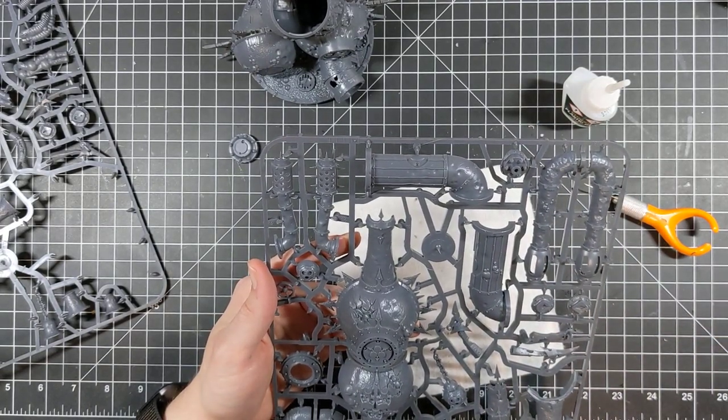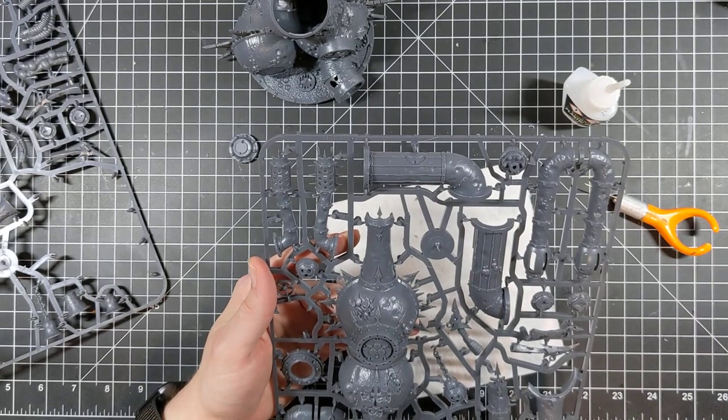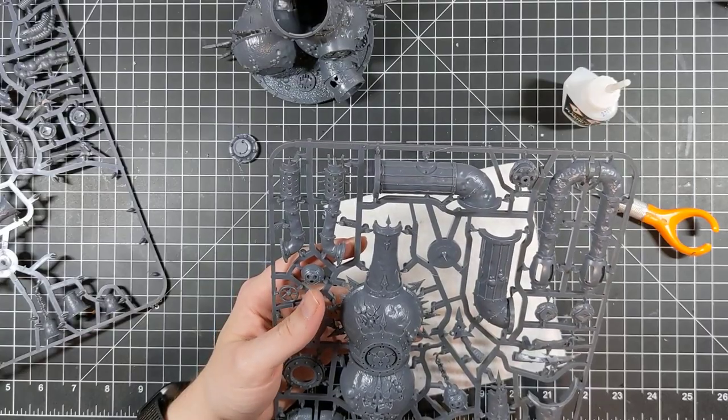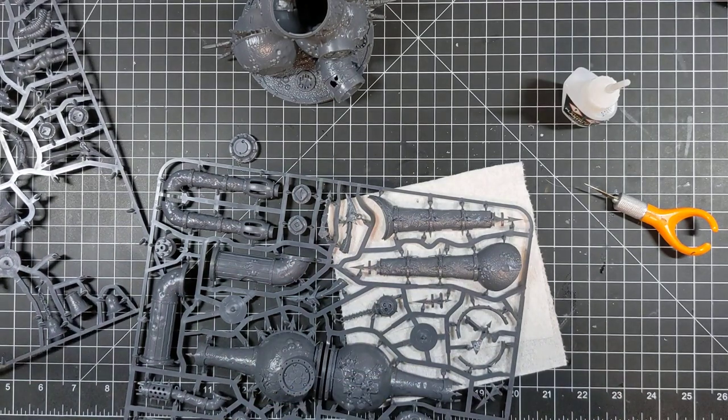They don't have Disgustingly Resilient — they just have Contagions of Nurgle. They are stock Toughness 4 now, which is pretty nice. They were Strength 3, Toughness 3 before. They don't have Ballistic Skill. Their Weapon Skill is 4 now. They have two attacks base, and you no longer need 10 or more to get that extra weapon skill — that's gone.